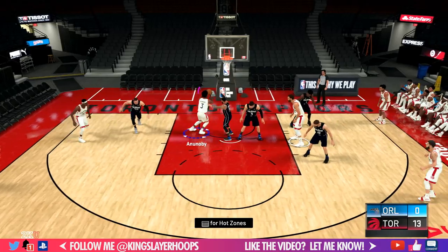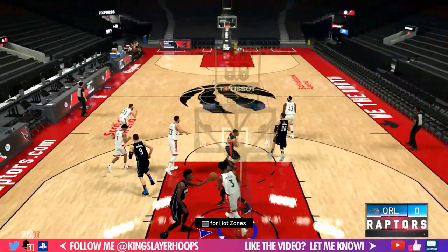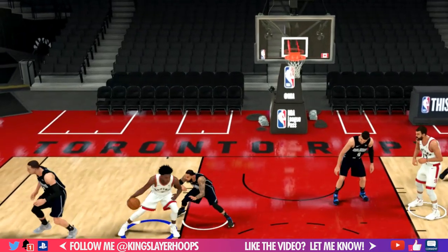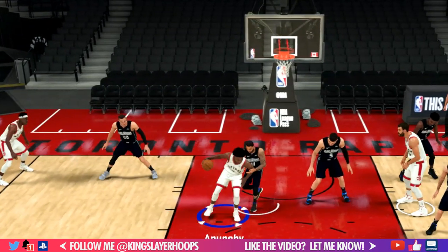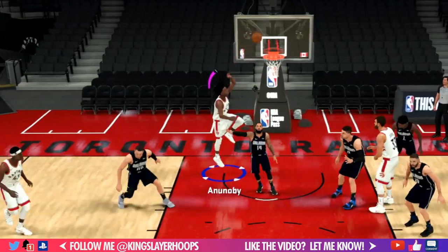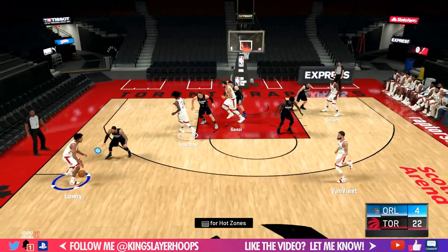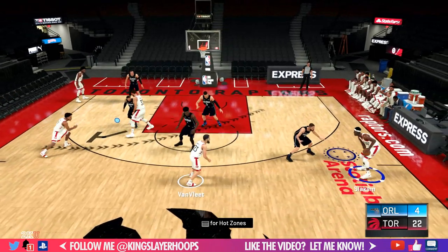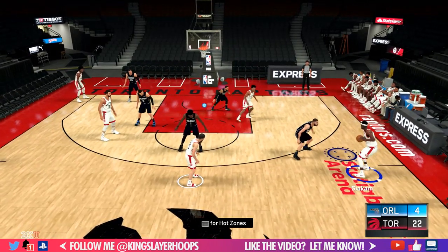Here's one more example on the weak side — this shows that you can use the triangle spacing as a nice post-up spacing. The baseline is wide open and there's a mismatch, so you use that as a drop step opportunity every single time you see it.